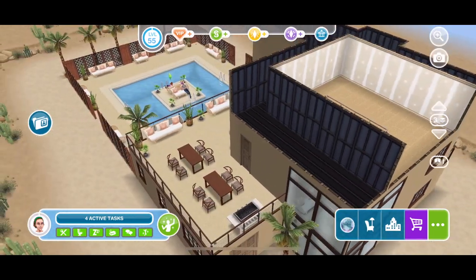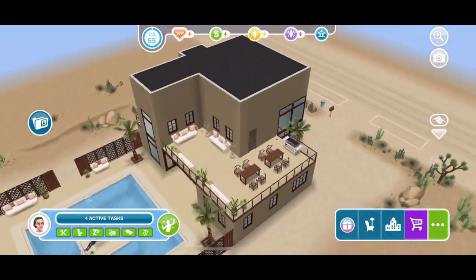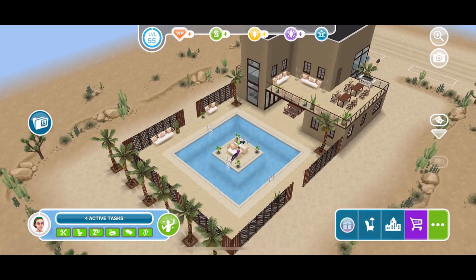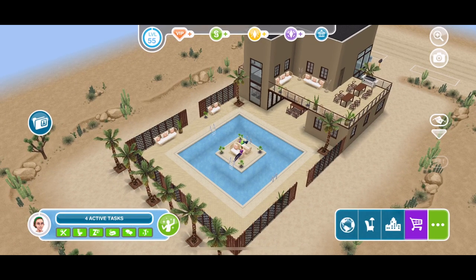So there we go - that is the Desert Oasis house, with the added little floor to show the stair comparison. I'm very excited to hopefully unlock this. Good luck with the event when it comes around. Give this video a thumbs up if you enjoyed, subscribe if you're new, and I'll see you soon. Bye.